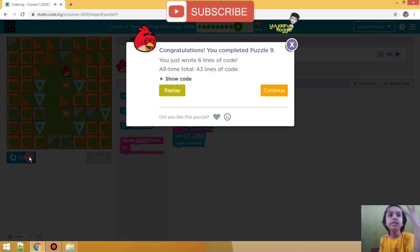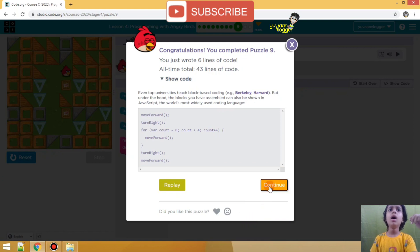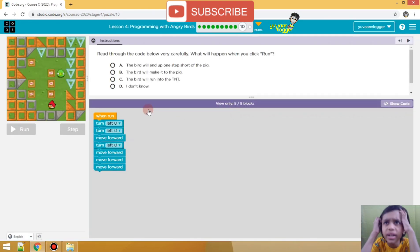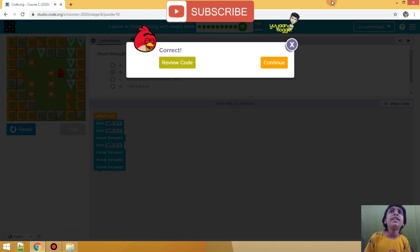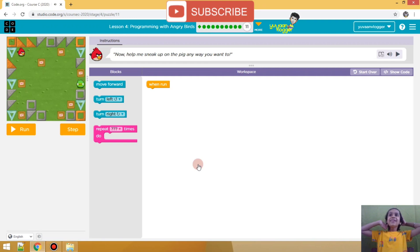We didn't get it right. So something's wrong — read through the code very carefully. What will happen when you click run? We have options: left, then left, then move forward — so we go left, then back over here, then move forward, then left, then move forward. We did it guys, this is the last code!